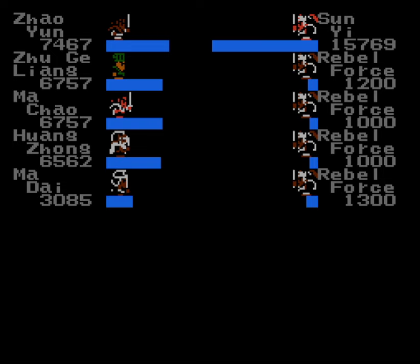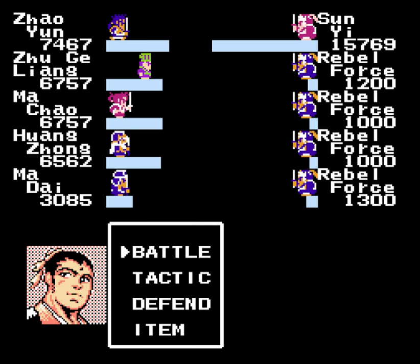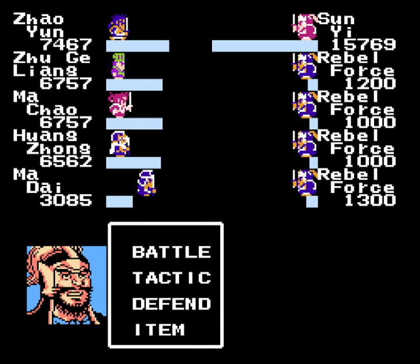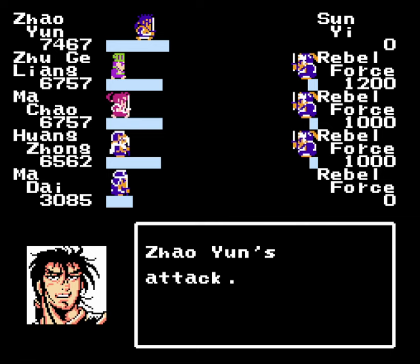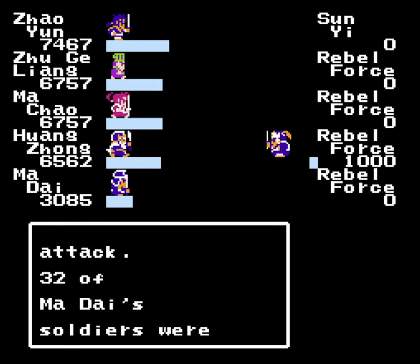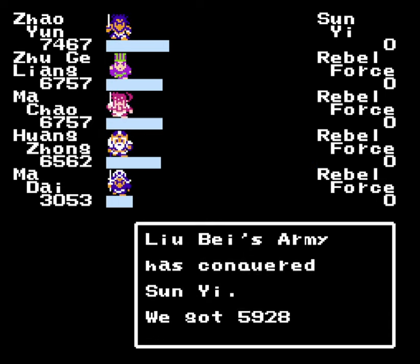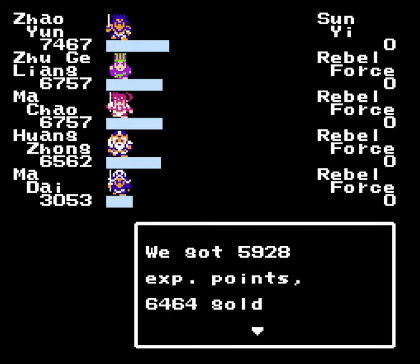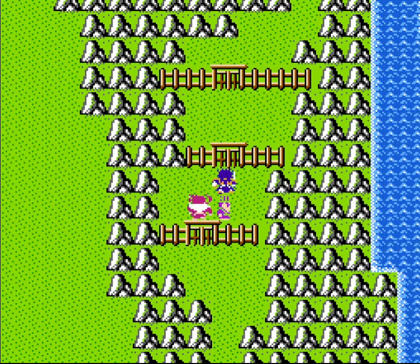Boss time! Against Sun Yi, who fortunately has very little intelligence, so Zhuge Liang should be more than up to the task of taking him out. Let's get En Sha going — everyone else, take care of the rebel forces. Over 15,000 damage! We should be able to kill all these guys as long as we don't miss. That is a bit of a drawback with the bows — even though you get two hits, either one of them can miss, so you have more chances to miss unfortunately. But fortunately, we won that battle.